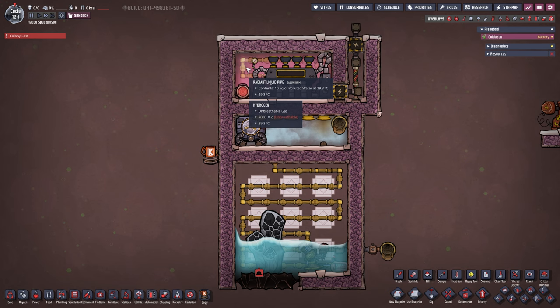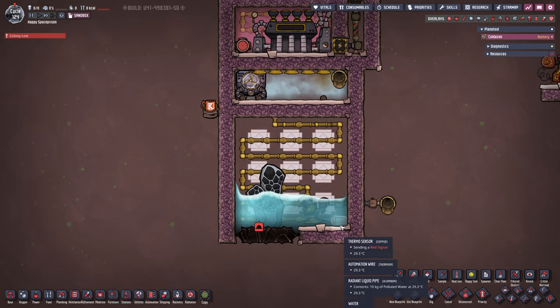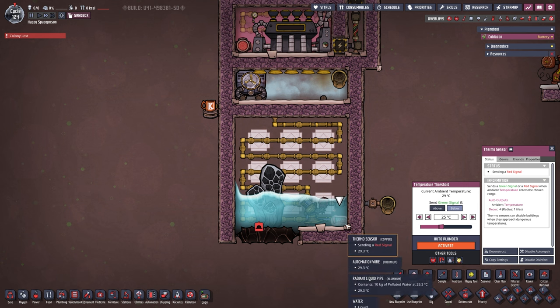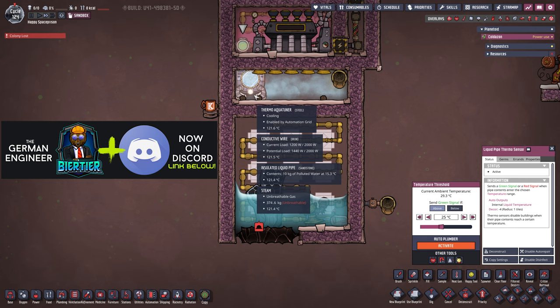In reality, oxygen or carbon dioxide or anything else will work just as fine since we're cooling it with the radiant liquid pipe. The important element here is the thermal sensor on the bottom — it's set to below 25 degrees, just a number I chose. If you wanted water at 25 degrees, you'd set this sensor to 25 and this one here to 25 as well.